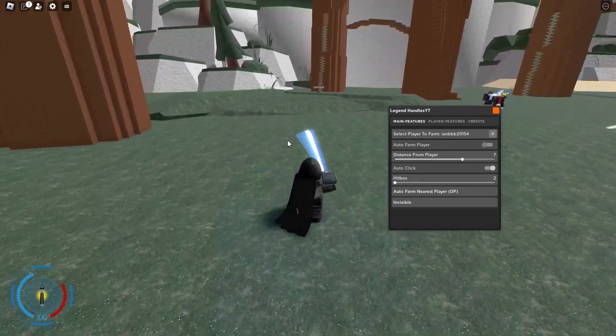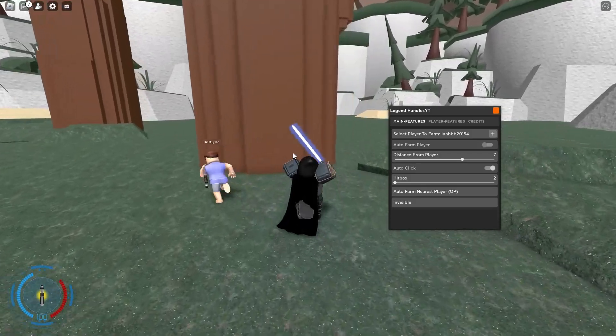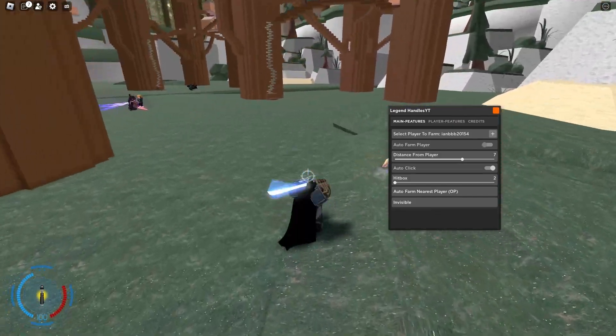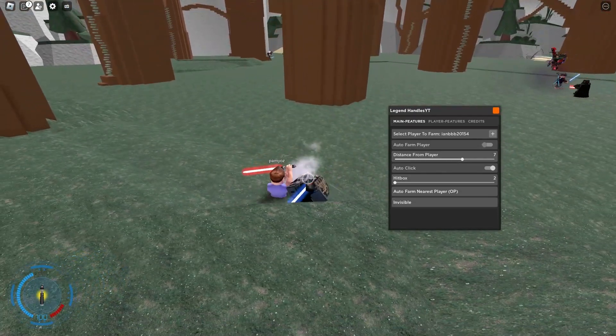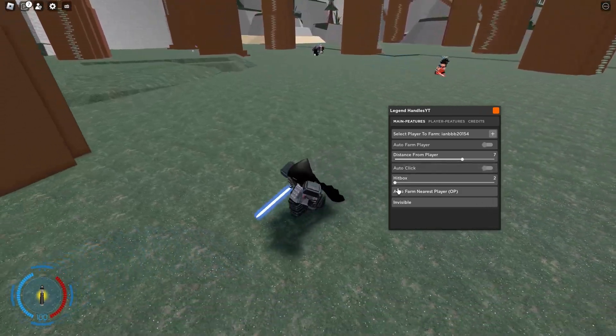There's also auto click, so it's just a simple fast auto click — there's no delay when it comes to using your saber. As you can see, I can just use my saber really fast. You can use it with the auto farm and it should really help. You can just turn off the auto click whenever you want.